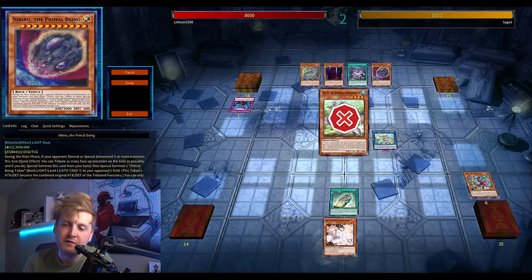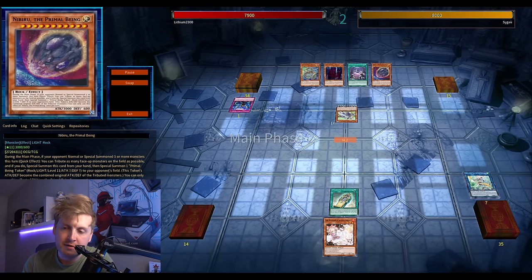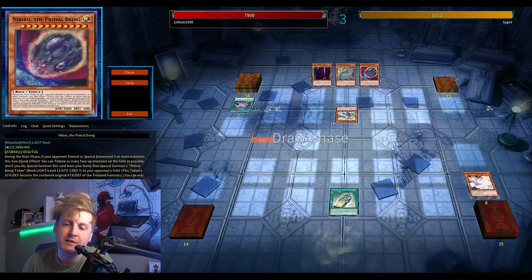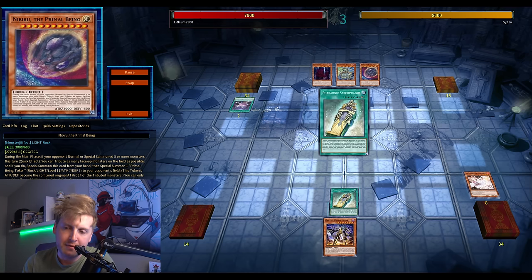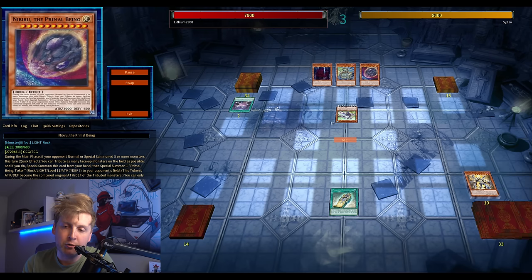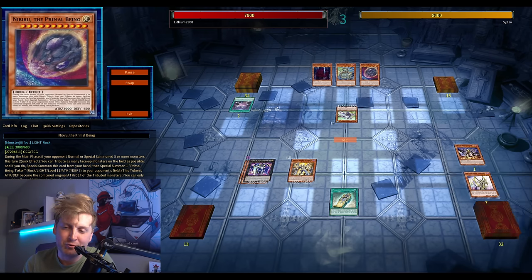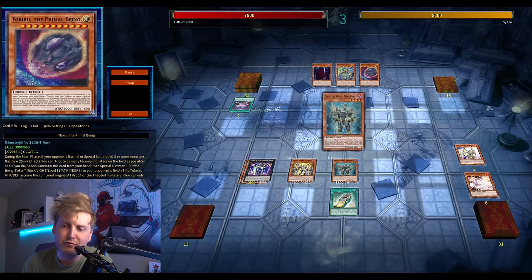Stuff like Horus can get an Orcust from your hand into the graveyard to still keep extending. The Apo prevents Swordsoul from setting up, and Ash keeps me in the duel by preventing Long Yuan from being added to hand. That's the Orcust nightmare — and that's why the Horus engine is there: to freely get Orcust names in the graveyard, which is basically free summons.